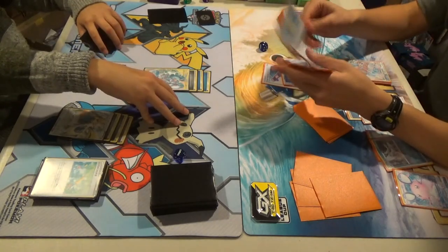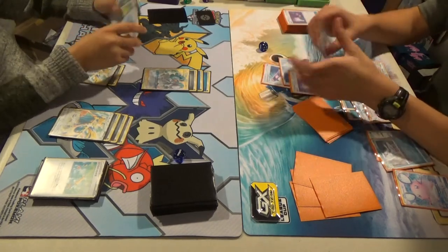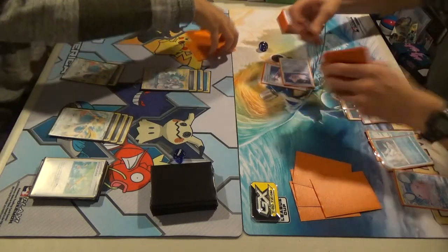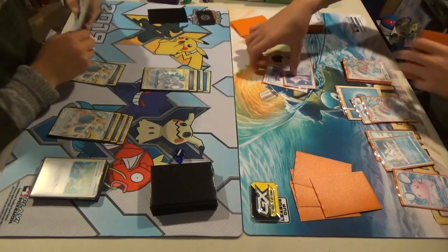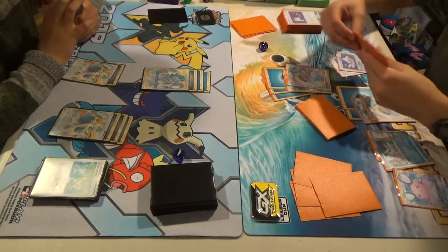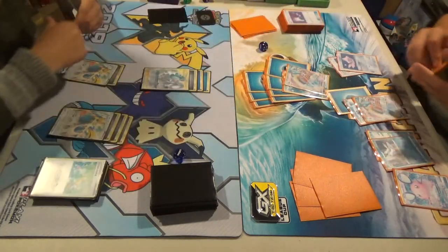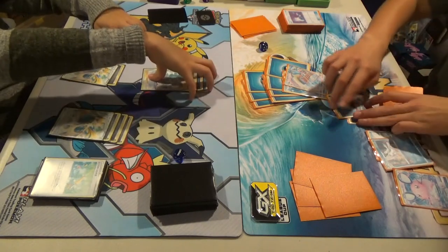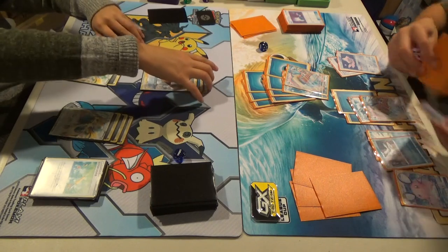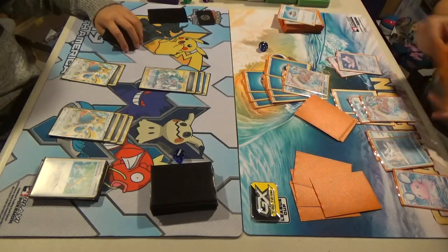Just knock me out — I don't even care. Switch. It's an Oco. It's an Oco, Ethan — 210. I know. There's two on the bench. Evolution Incense.